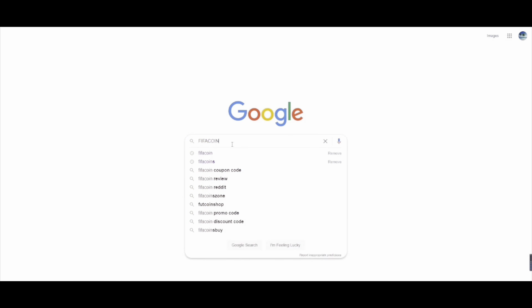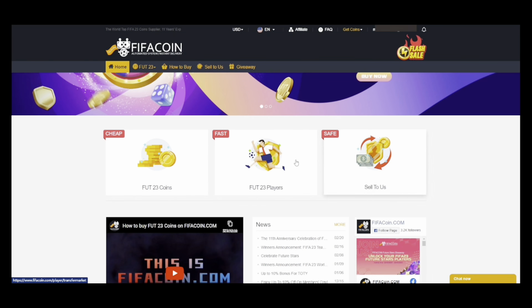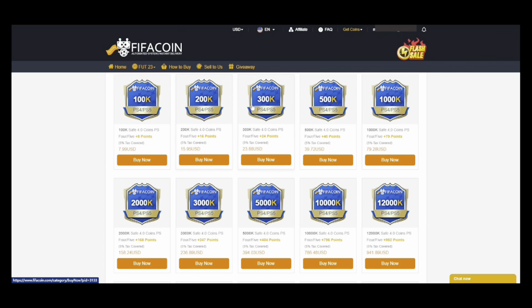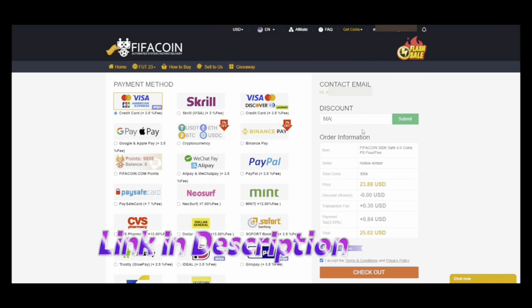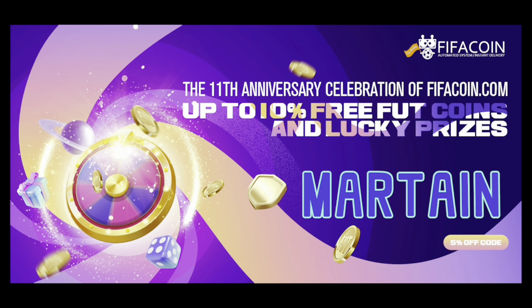If you're looking for a cheap and reliable way to buy your FIFA 23 Ultimate Team coins, look no further than fifacoin.com. To celebrate their 11-year anniversary, they've got a huge 10% discount up until the 10th of March, and you'll get an extra 5% if you use my code, Martain. Link will be in the description.